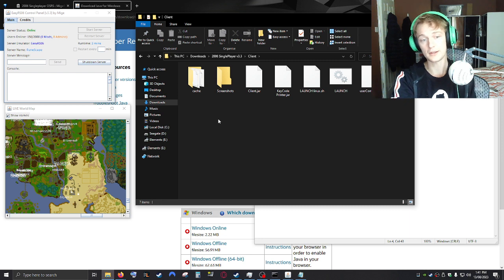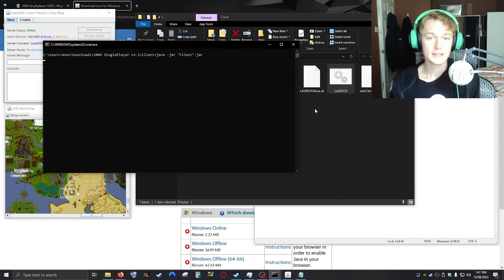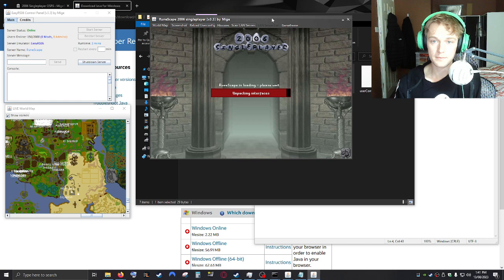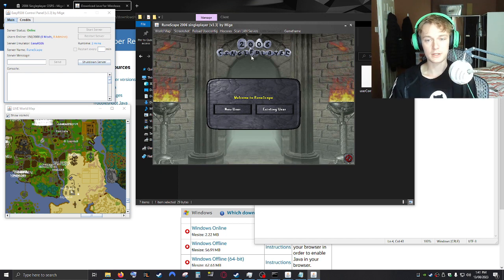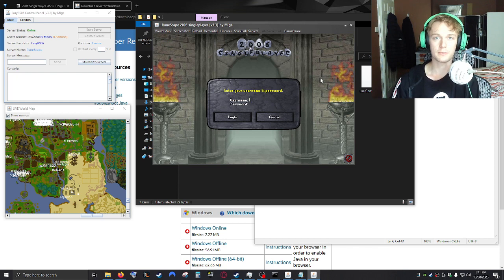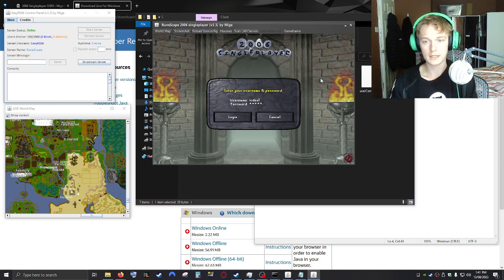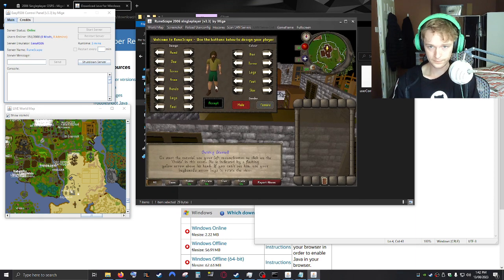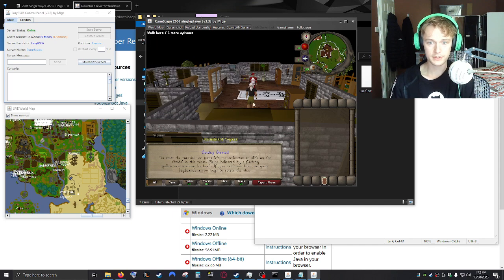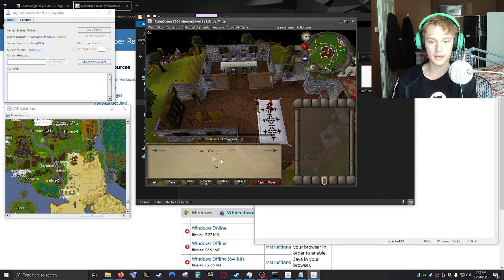So the server's running and you can see in the bottom corner we've got all our people running around. The next thing is to click on 'Launch Client'. Give that a second and here we go — turn the music off and log into the client. Any name and username you pick will be automatically registered. You can customize your character and it's the same sort of thing on Tutorial Island. You can choose Iron Man mode if you want.